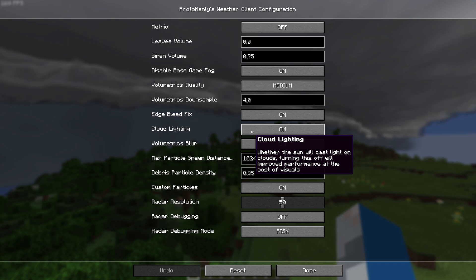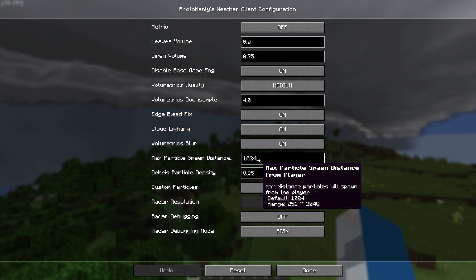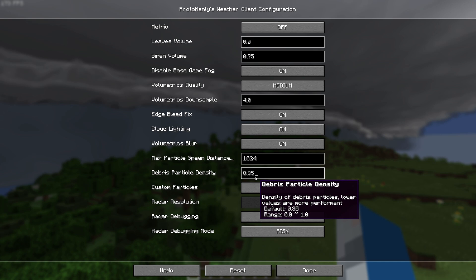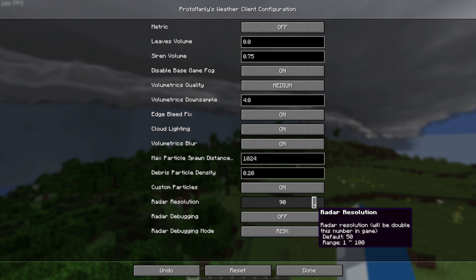For Cloud Lighting, I recommend leaving it on — it only costs about 5 FPS, not a big difference. Max Particle Spawn Distance: the default is fine, but I've tested 850 and it works well for lower-end systems; for my PC I'd go up to 1024. Debris Particle Density: drop this all the way down to 0.20 — this helps your FPS during tornadoes and squall lines. Radar Resolution: set this down to 30. The higher your radar resolution, the more FPS it costs when the weather radar is active on the ground.